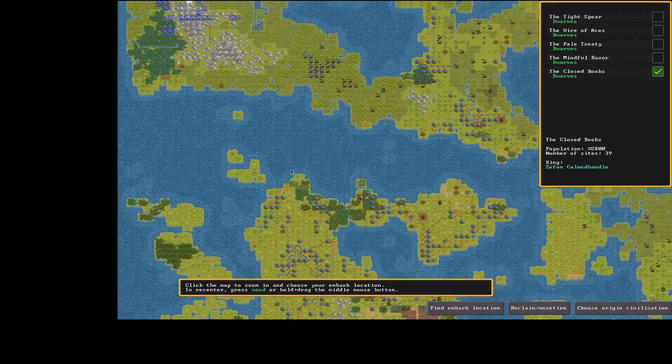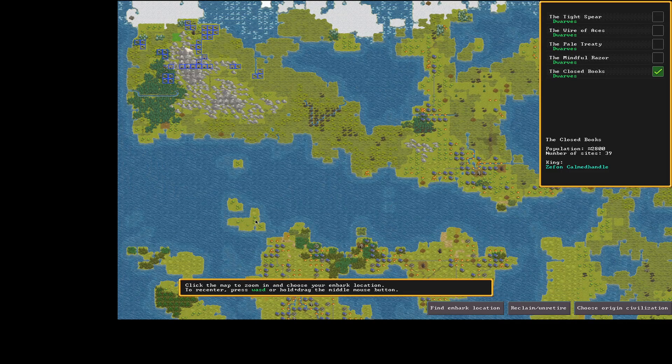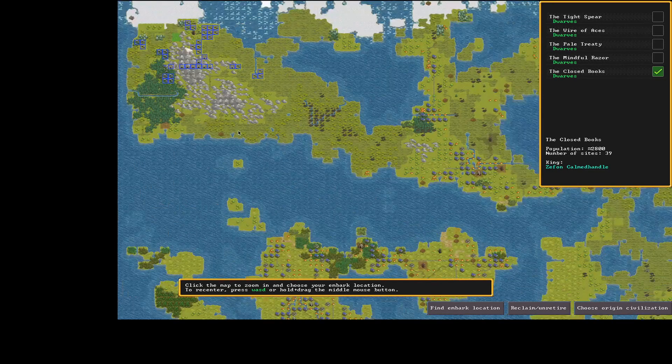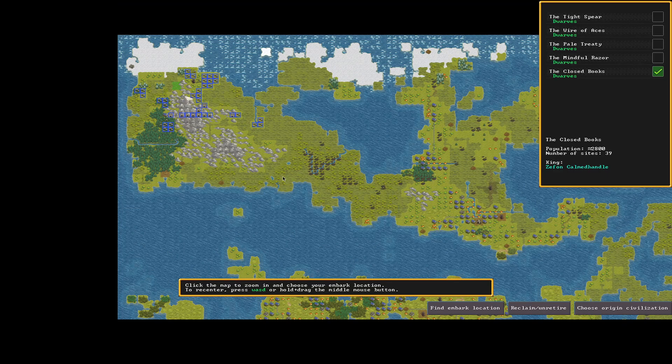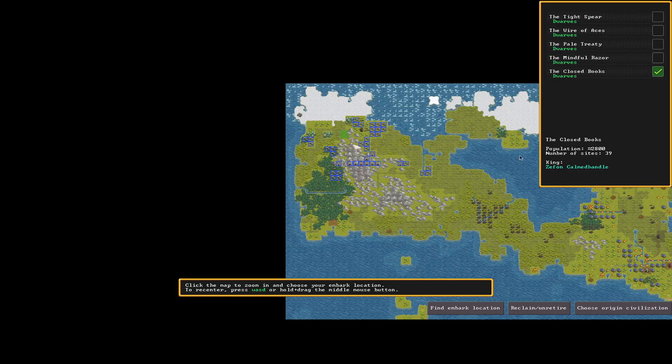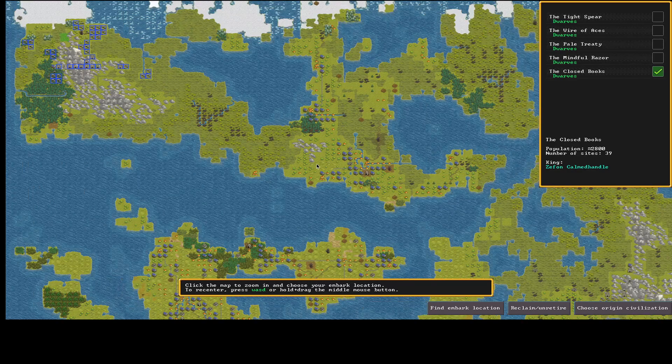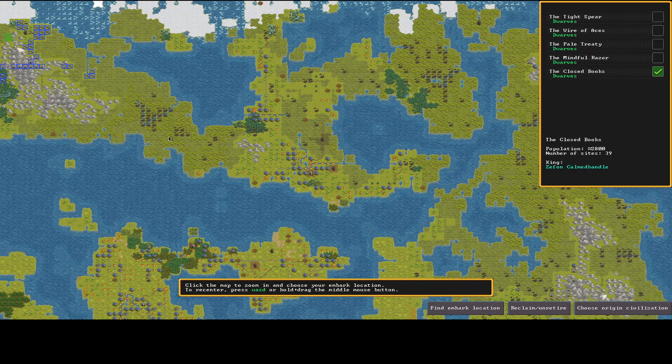If you embark on an island, no civilization could reach you — no caravans, no migrants, other than the basic hard-coded migrant waves. Since those 39 are a bit more isolated, I think I'm going to go with them. As long as I embark somewhere on this continent where they can reach me, I'll be fine.